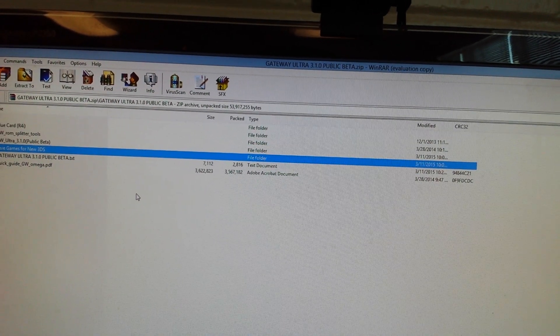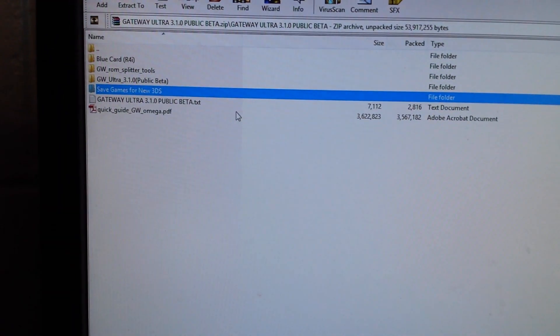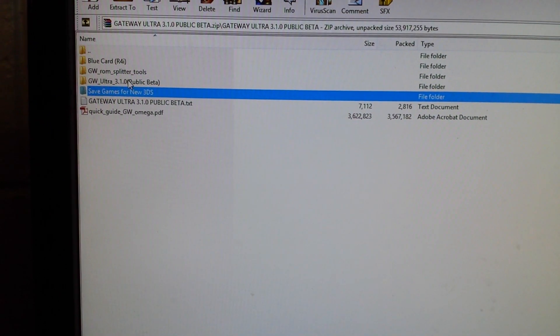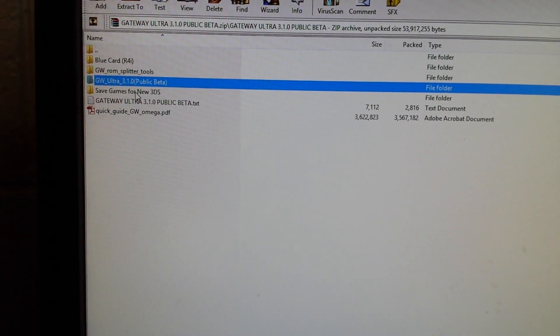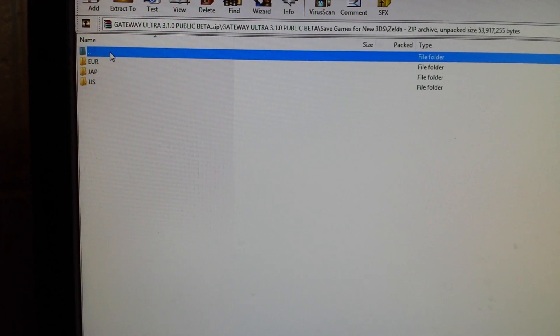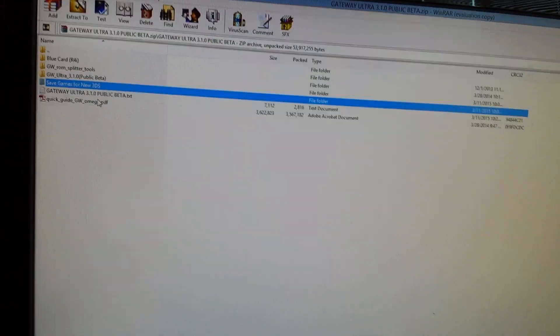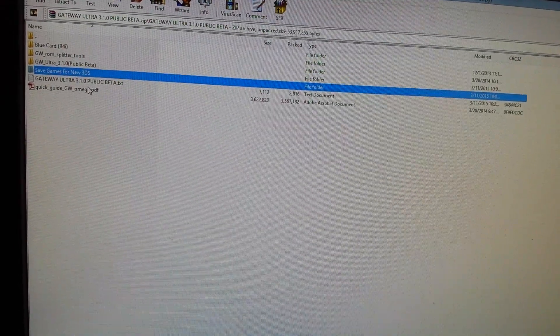You also need an old 3DS model to install the Save Game. You'll need to copy over the launcher and the save game for the new Nintendo 3DS to the SD card for your old 3DS. And then you'll just need to copy the launcher over to the SD card on your new 3DS.